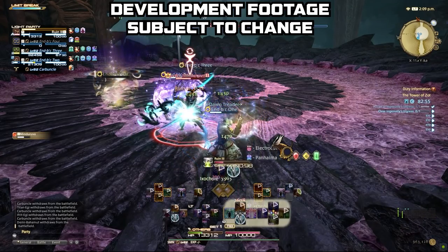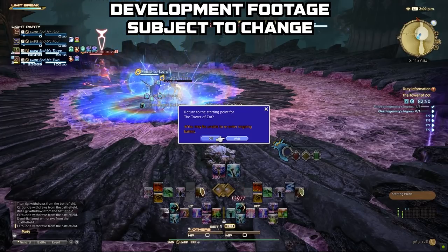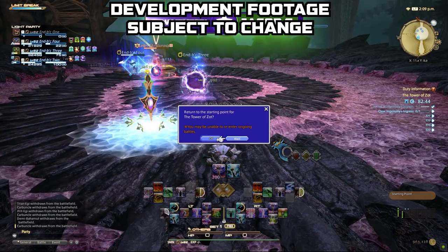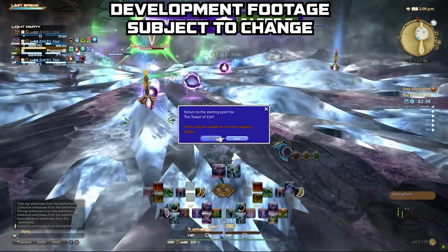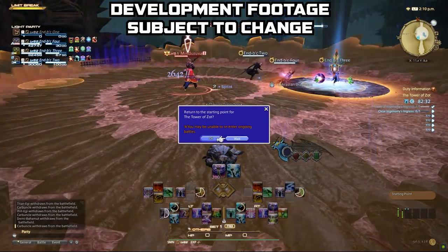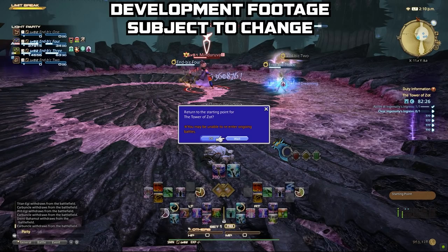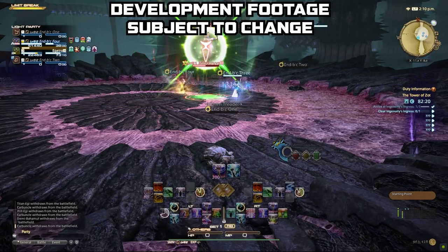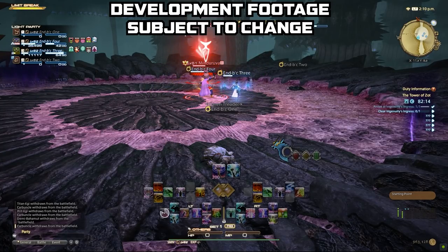If you just want to know what changed from the media tour and don't want my thoughts on it, you can check the link in the description — Square Enix has all the skills listed with a handy revisions tab showing what's changed from the current game. If you're looking for every skill in detail, I'll be putting out guides once I get a chance to go hands-on when Endwalker fully releases. Subscribe and check back — we'll have a playlist for Final Fantasy and Endwalker content.